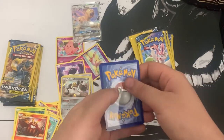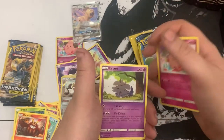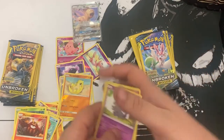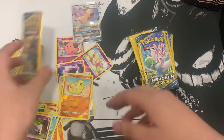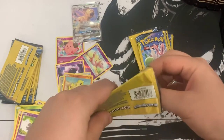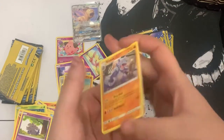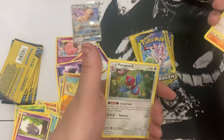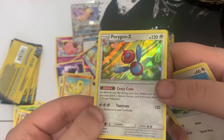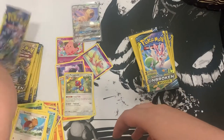Here we go - one to the front. We got Cleffa, Espeon, and hey - Sandshrew reverse! We'll take that. Next pack: one to the front, we got Rhydon, Spearow, and hey - Porygon-Z hollow! Very nice card. Another hollow hit - team left looking solid.